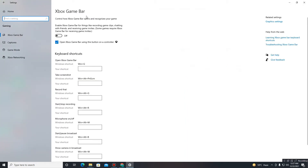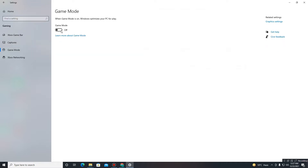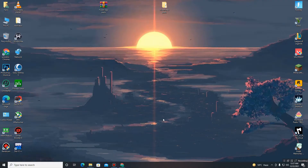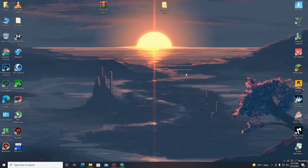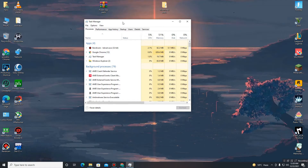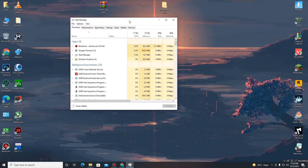Once that's done, get back and move to the Gaming section. Click on it and turn off Xbox Game Bar, then turn on Game Mode. After that's done, close it and open Task Manager to free up your CPU space — close any useless apps running in the background while playing games.